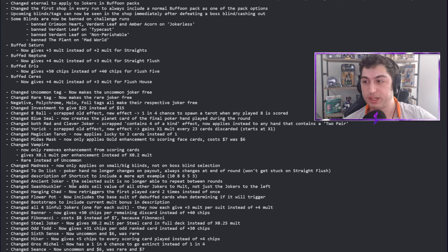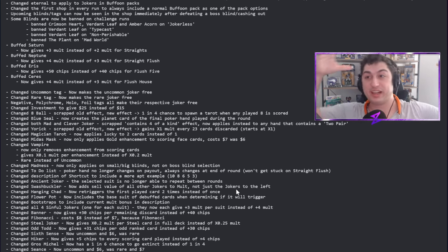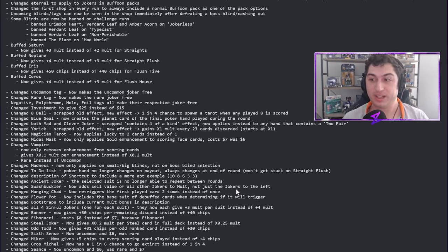Swashbuckler now adds sell value to all other jokers' mult, not just the jokers to the left. I am so excited to start using Swashbuckler with Egg and then actually multiplying that Swashbuckler mult. I'm a little worried it might make it too powerful, but I'm so excited to try it out.